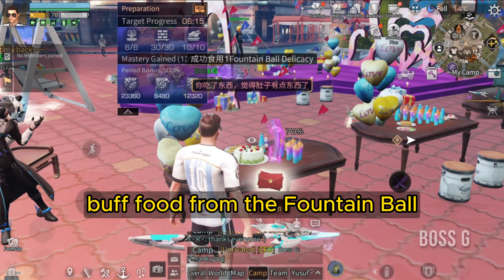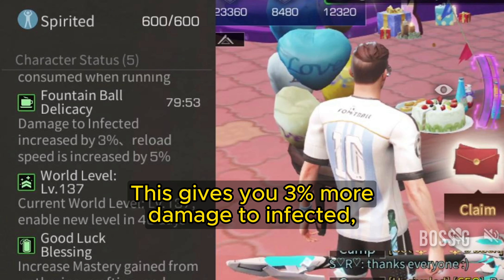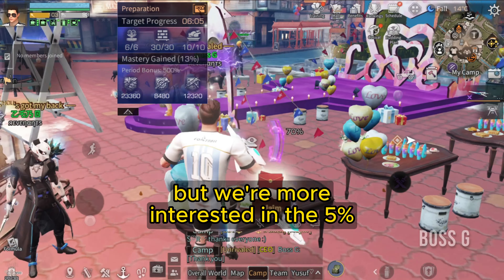Additionally, you can eat buff food from the Fountain Ball every 7:30 PM game time. This gives you 3 percent more damage to infected, but we're more interested in the 5 percent faster reload.